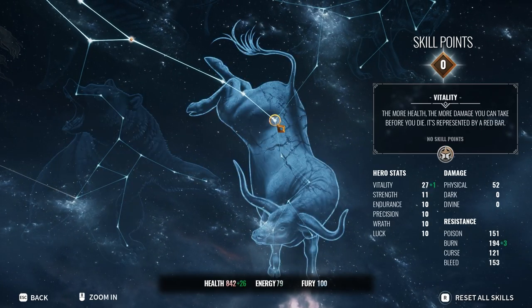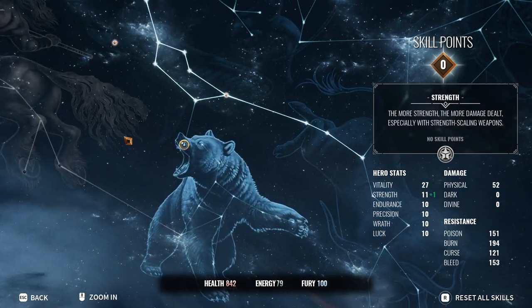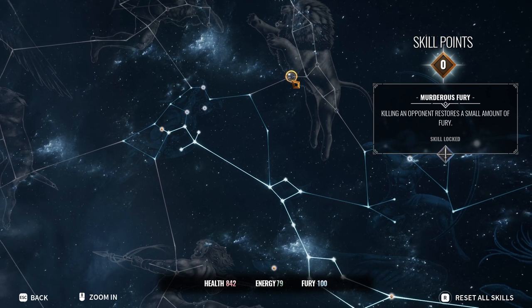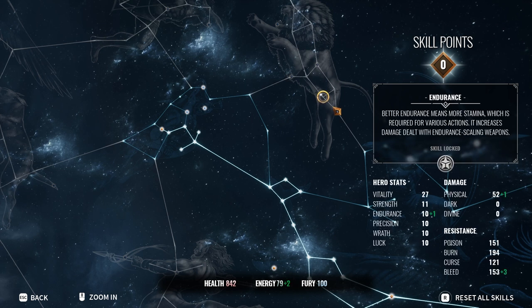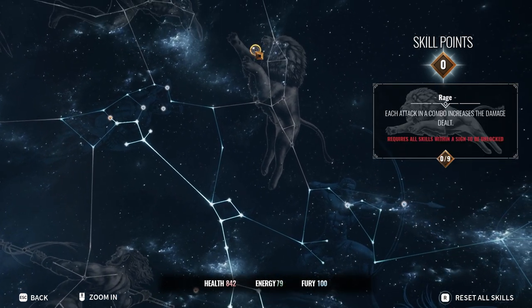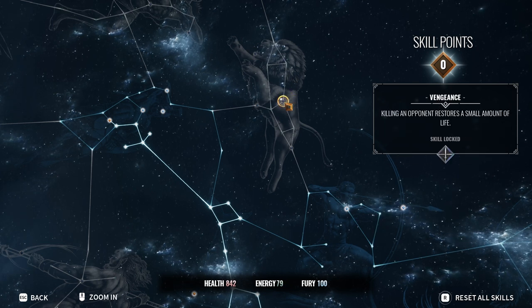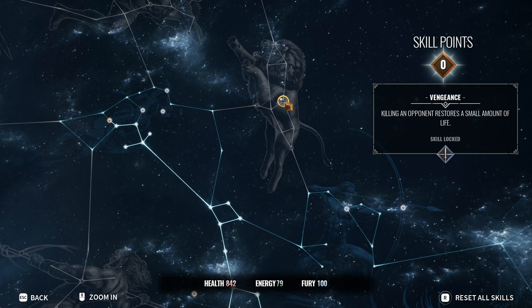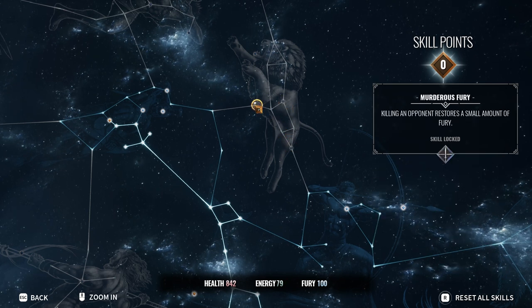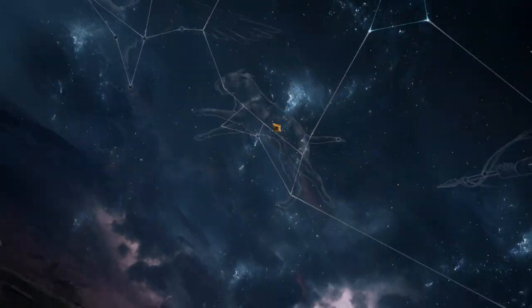We have seven skill points now — a couple more to finish this tree. After that we can go for the lion skill, because each attack and combo increases damage which is nice, and killing an opponent gives life steal. Thanks for watching and thanks for your patience guys — I'll see you in the next one.